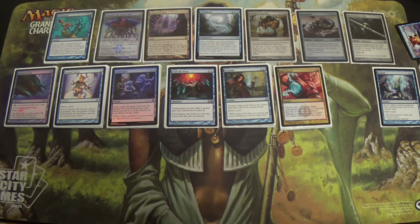In the mono-blue list we ran two Runechanter's Pikes, because other than discarding to hand size or getting Thoughtseized or Despised, we don't have to worry about Emrakul shuffling the graveyard back, so we get more value out of Runechanter's Pike. That being said, Runechanter's Pike is a strong enough card that I still keep it as a one-of.